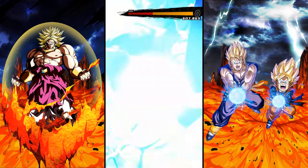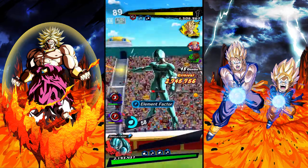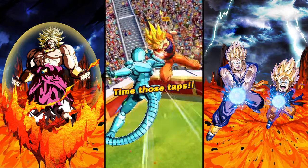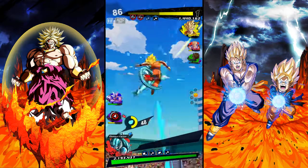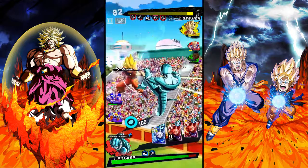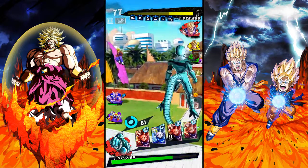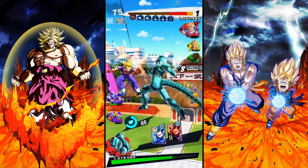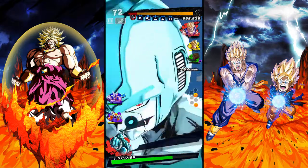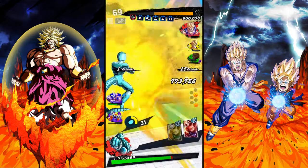I would highly recommend not getting rid of the Yellow Goku first, because if you do, the Gohan and Goten are going to hit you and they're gonna one-shot you with their ultimate abilities. So just be careful of that. I would recommend trying to get Goten to his last health bar and then rush him. But if you want to prioritize the Red Gohan because he has the healing effect, I understand that as well — being minus a character is going to help you a lot at the end of the day.